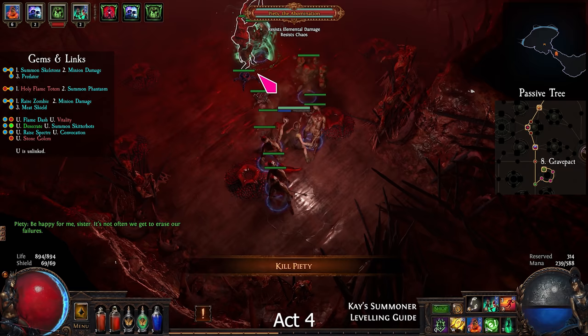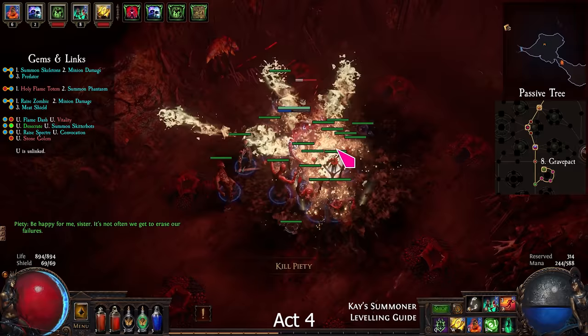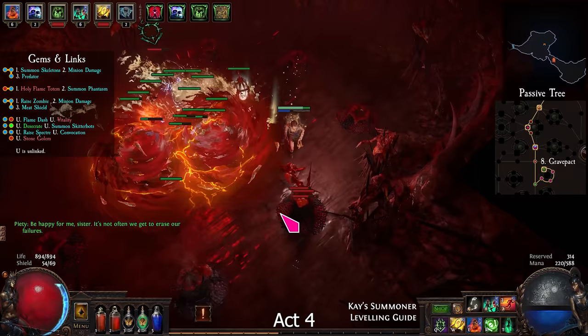This boss uses 2 spells: an AoE spell that doesn't move, and a moving red beam. Just run in a circle around the boss and resummon your skeletons if they die.